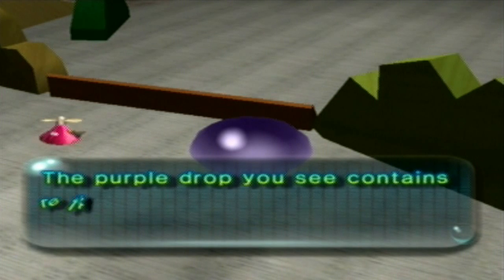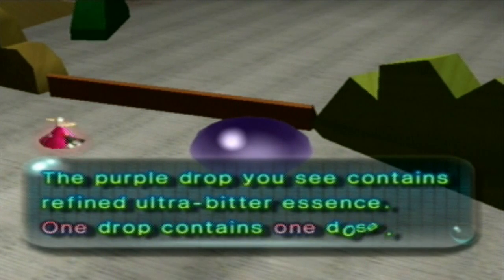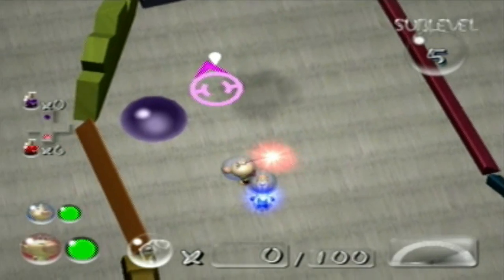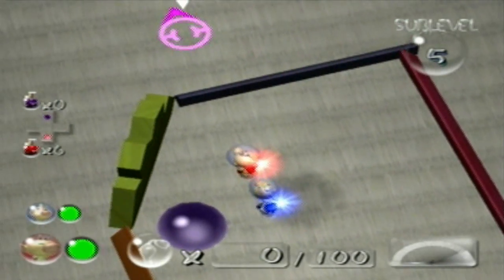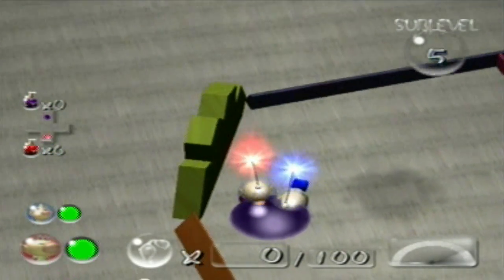The purple drop contains one dose of refined ultra bitter essence. I could have sworn I already encountered drops of this potion before, but oh well. Either way, at least we got that out of the way so now we can do this glitch. It's going to be a little difficult since we're kind of close to the wall here, but not too difficult.